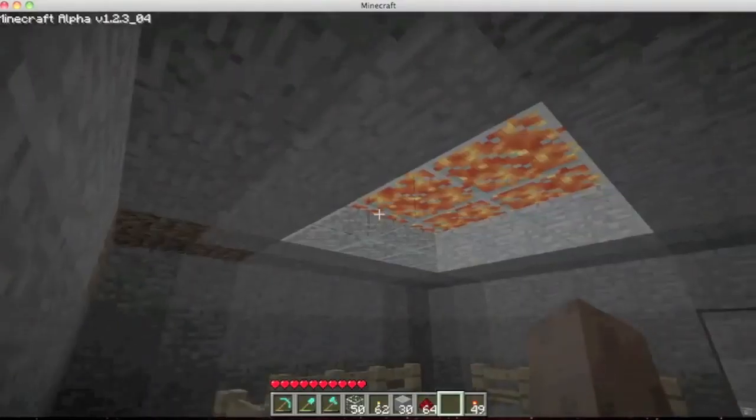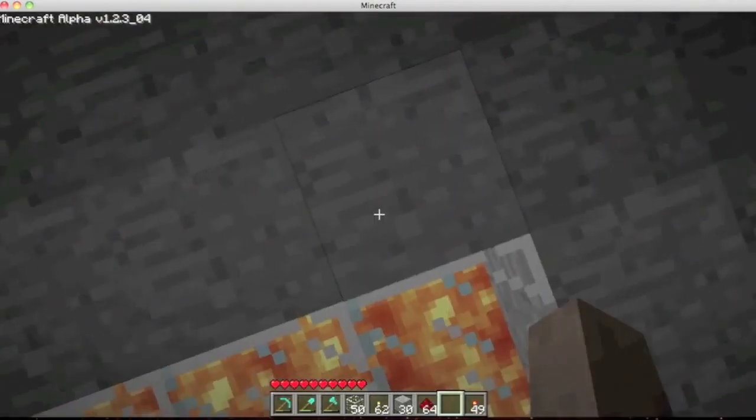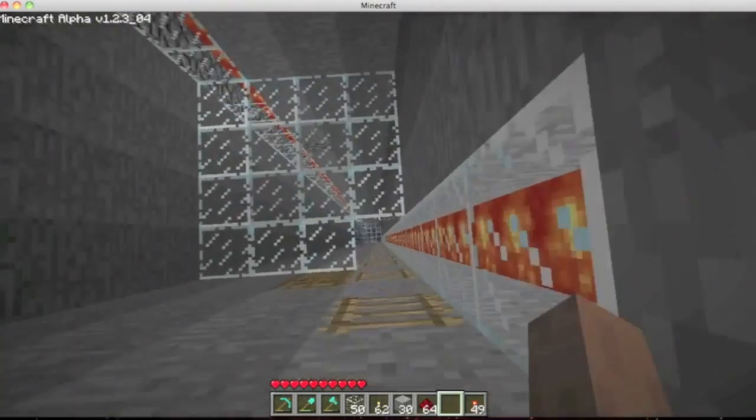My first mine shaft, which is completely lava lit. I've seen a few where they've been sort of going up to the surface and there's light, but it's not really any good, because at night time it means that it's not really safe to go down. Whereas with this one, it's all lava, no torches.